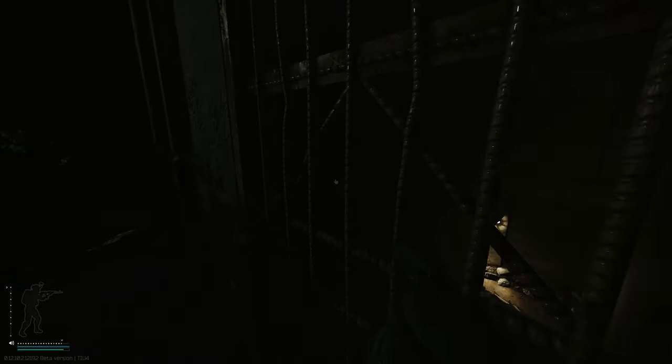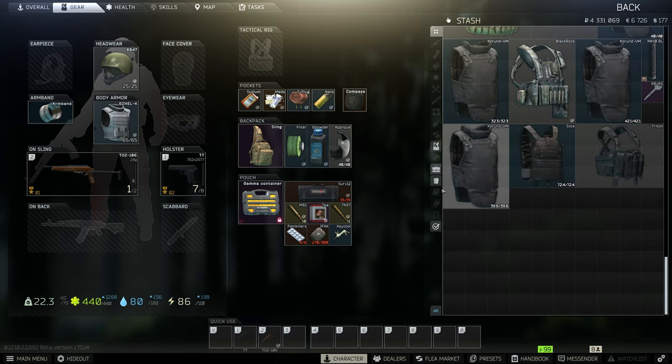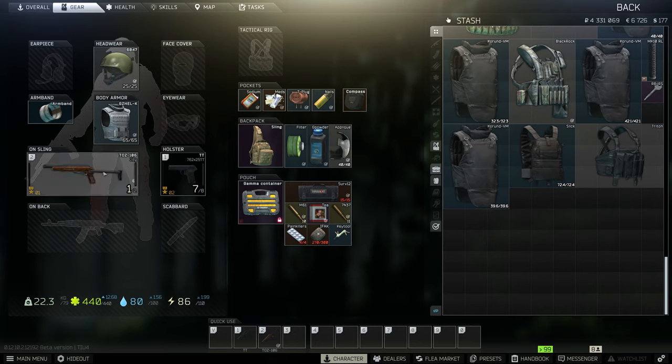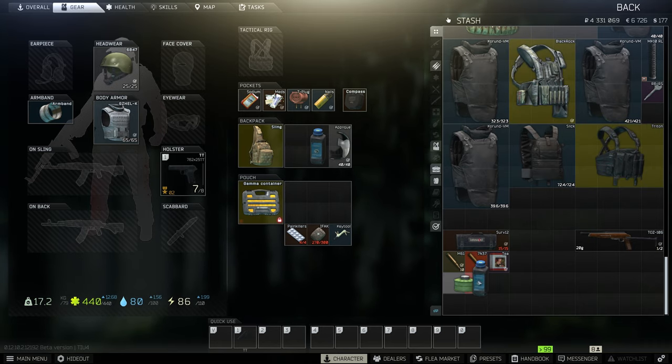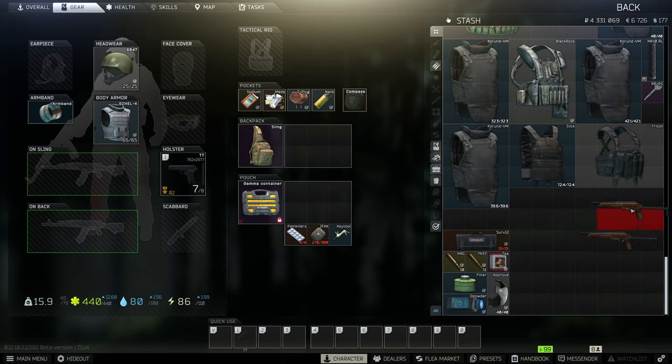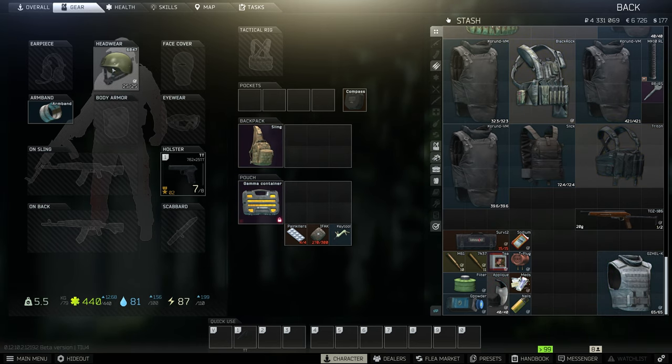Alright, and now we're going to extract. So what we're going to do is take all this and sell absolutely every single thing on the flea market, except for the toes — we can sell that straight to Mechanic. You could definitely sell these to Therapist or the other traders if you don't have the flea market unlocked yet — you don't get the flea market until level 10 — but I would highly advise you wait until the flea market opens up. You'll make so much more money; selling to traders is a huge waste. We're going to sell every single item on the flea market and then I'll tell y'all the total amount once it sells.